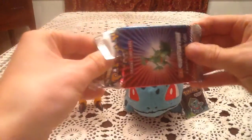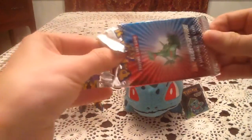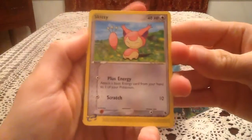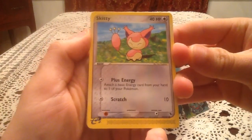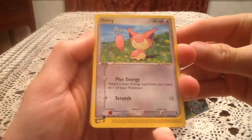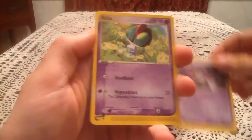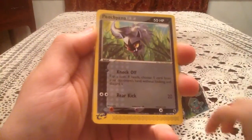There we go — taking those out. So once again, no card trick. I believe this was back when, if there is a holo, it will appear before the reverse holo. So here's hoping we have a holo or something. We start off the pack with a Skitty, Ralts, another Ralts — I think there are like three of them in the set, so there's two — and Poochyena.